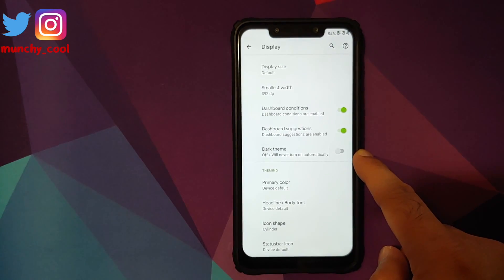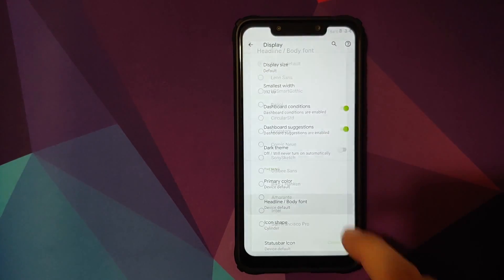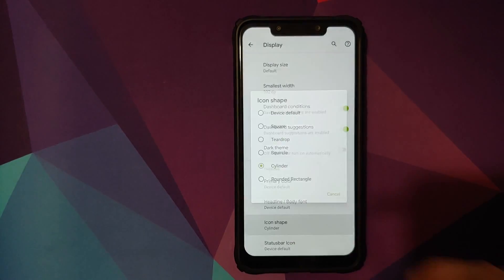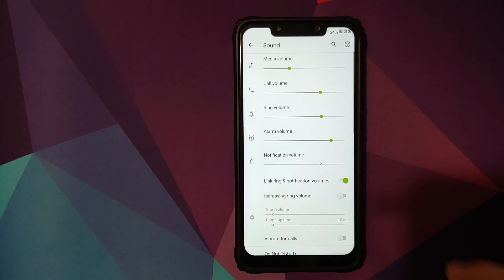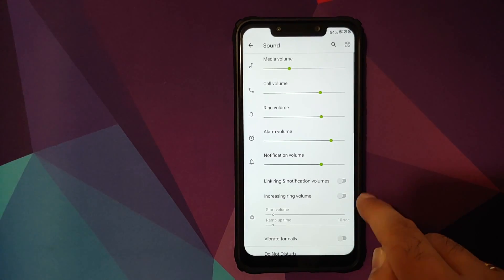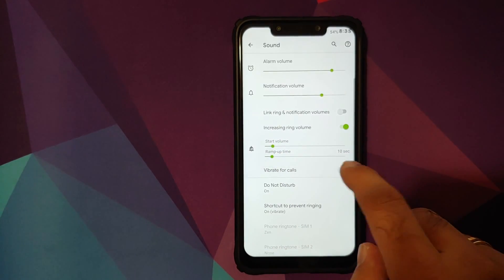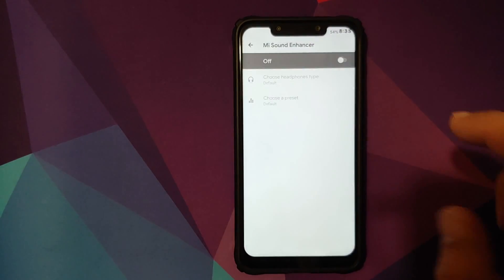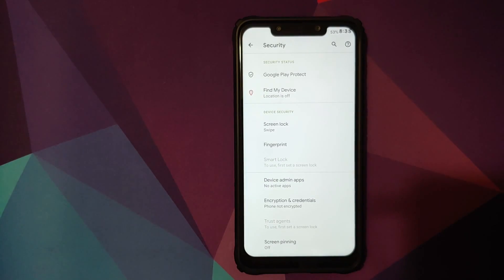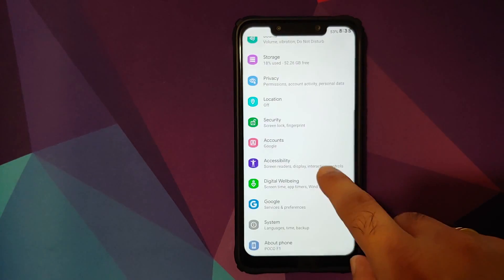If you want to enable dark theme, there's a toggle for that and you can schedule it from sunset to sunrise. In theming you can choose your primary color, font, icon shape, and status bar icon shape. In sound settings you can link and delink notification and ringtone volumes, enable increasing ringtone with configurable start volume and ramp-up time, vibrate for calls, and there are toggles for dial pad tones, screen locking sounds, charging sounds, and charging vibrations. Mi Sound Enhancer is also baked into this ROM. In security, fingerprint works fine, but face unlock is not available in Android 10 custom ROMs currently. You also have Digital Wellbeing.